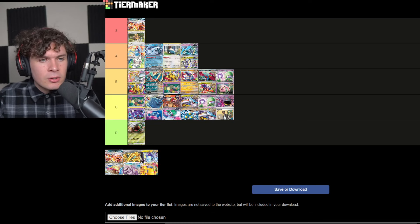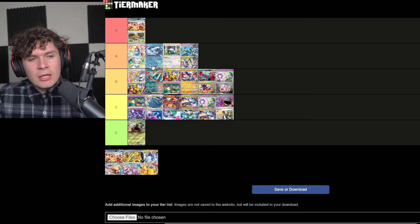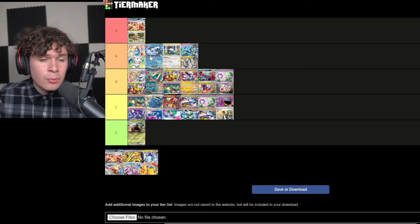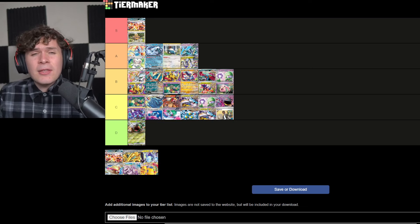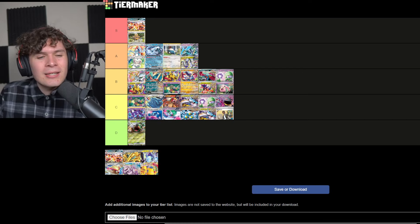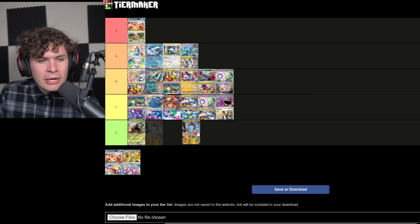Chien-Pao is really, really good. Does well into Charizard, decent into Lugia, and doesn't really lose anything — that's one of the biggest things. It also loses one of its worst matchups in VIP, which is really important. Path in general was a big issue for Chien-Pao, so it's really nice that Path is leaving the format. Similarly, Lugia doesn't have to worry about Path either, which was one of Lugia's biggest issues. Both these decks are going to be quite good.